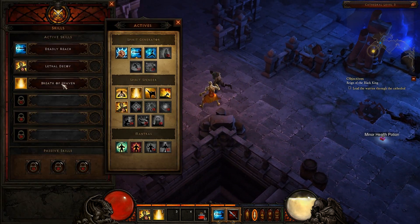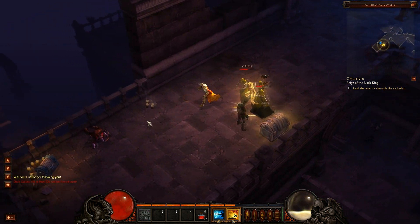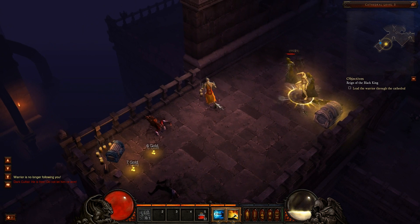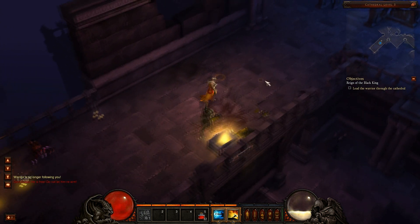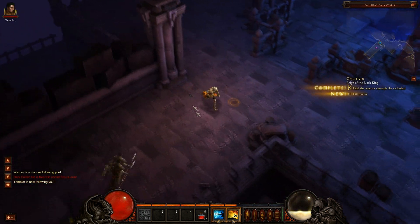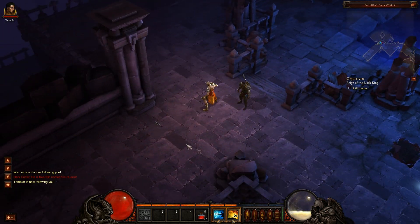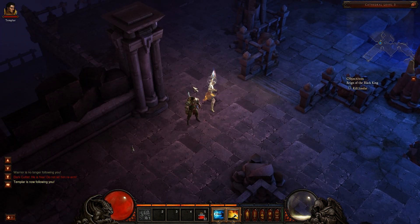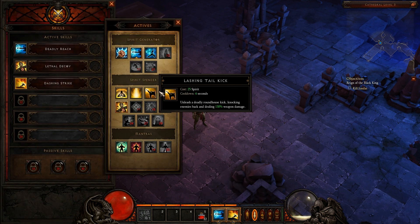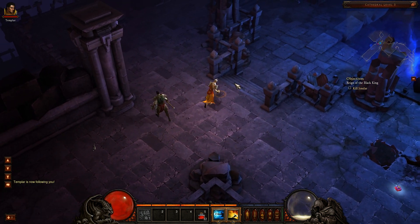Overall I'd stick with Dashing Strike, Decoy, and Deadly Reach as my core setup. The monk is pretty fun to use and very powerful if you know how to use him properly, but he's very squishy, so you have to be careful not to get stuck in the middle of guys getting hit. Also, don't use too many Spirit spells because you'll run out so fast — and Spirit doesn't regenerate until you attack, so that's something to know.